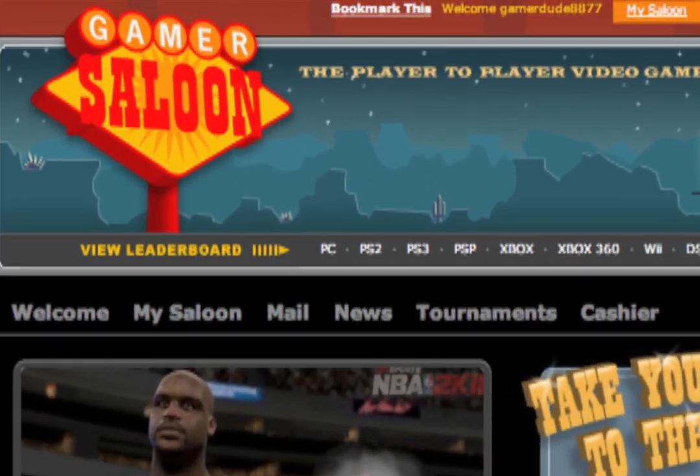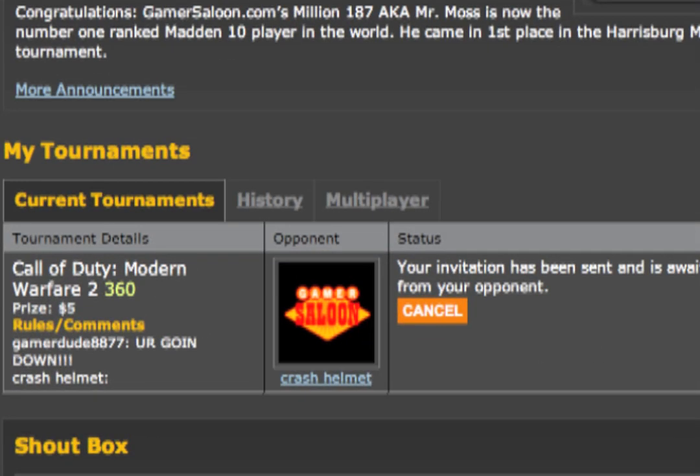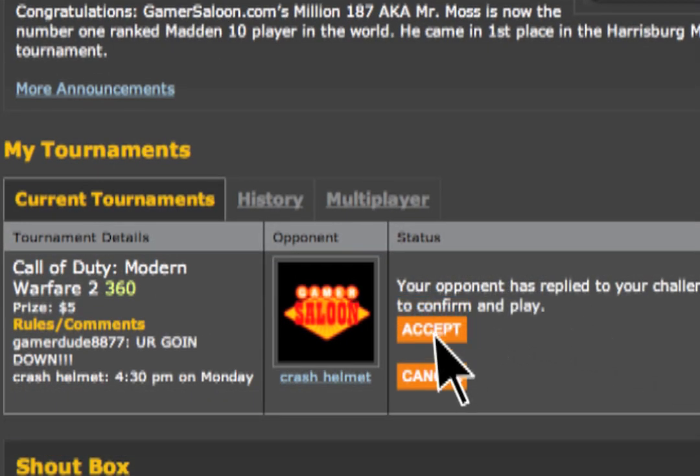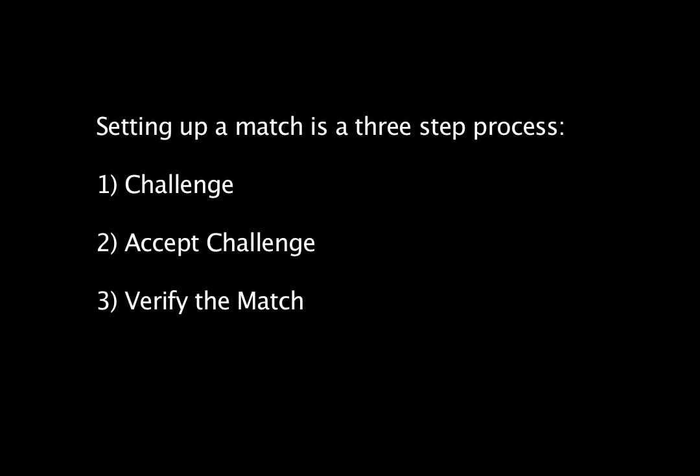Go back to the My Saloon page to view your current tournaments. Here it'll show any challenges you've made or any pending challenges from other players. Setting up a match is a three-step process: Challenge, accept challenge, and verify the match.